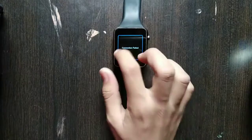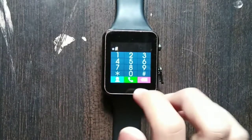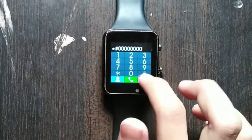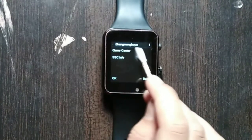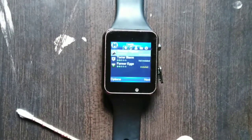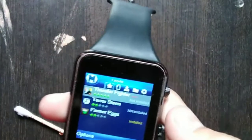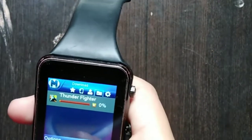For downloading, go to the dialer and dial *#8*0#. You will see two options: one is Game Center and another is SS Info. Press on Game Center — I have already installed it, and you also need to install it.